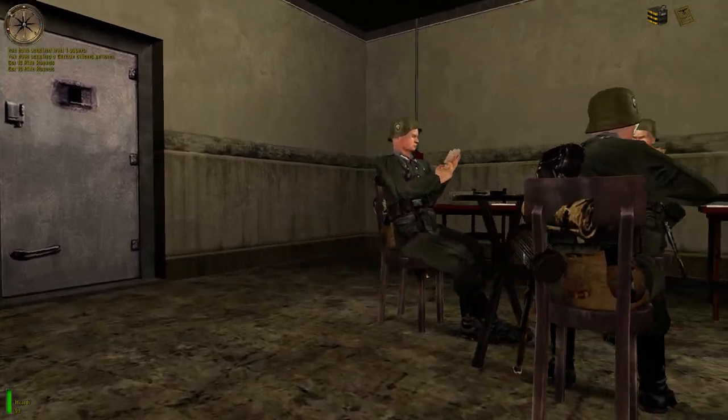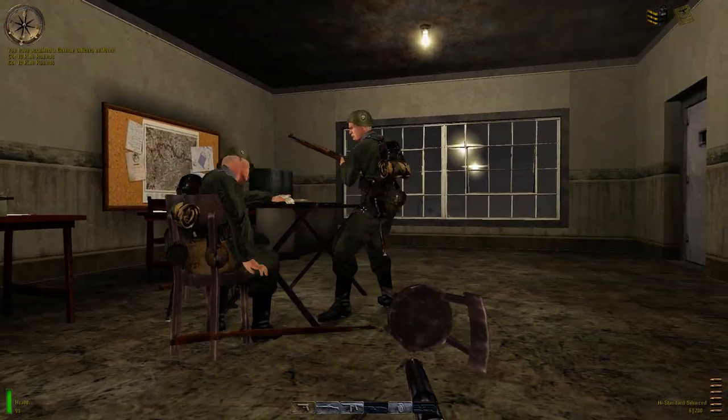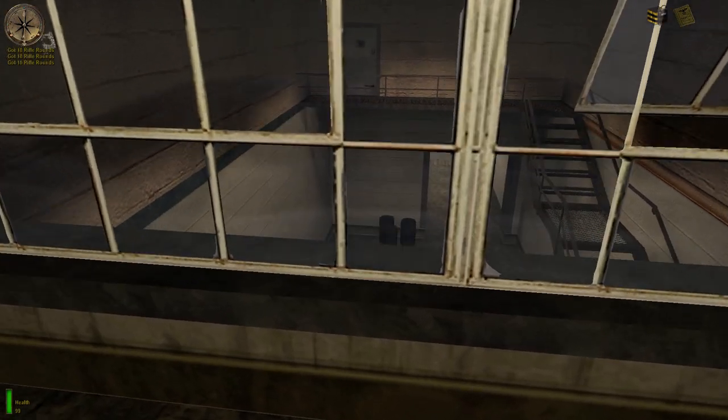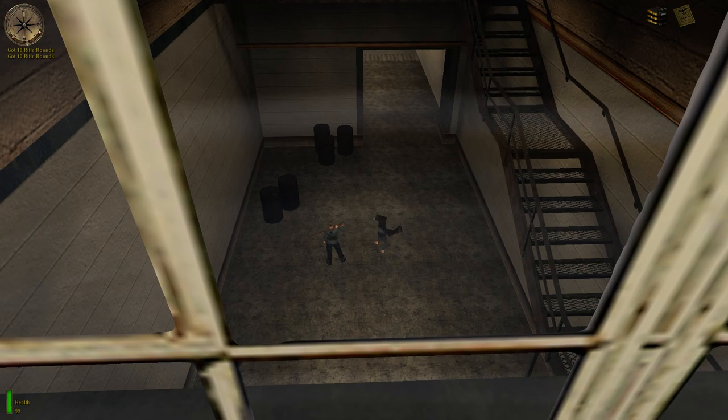I'm going to get the two near the alarm first. There we go. And then one little thing you can do here — hopefully I haven't ruined it yet — if you go here and press E, they start dancing.